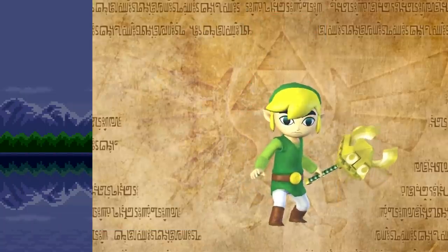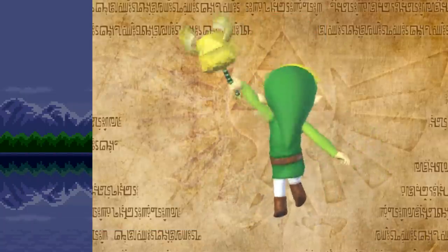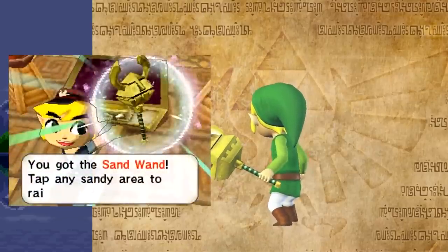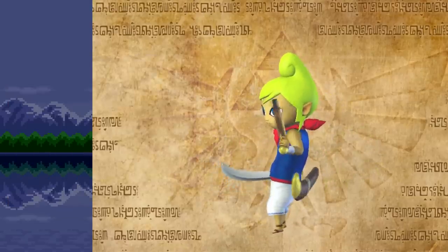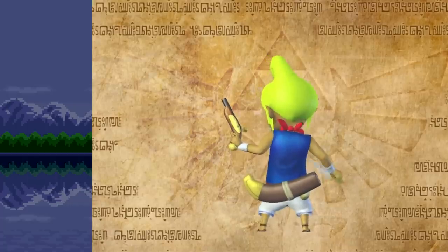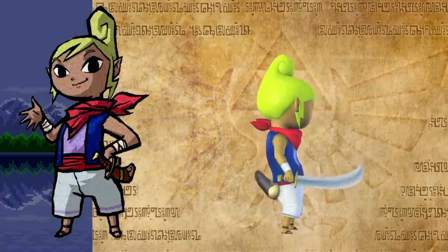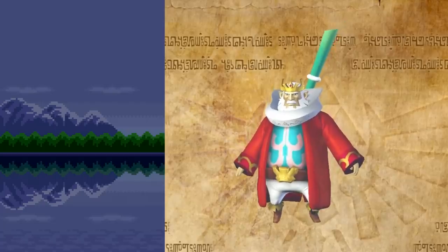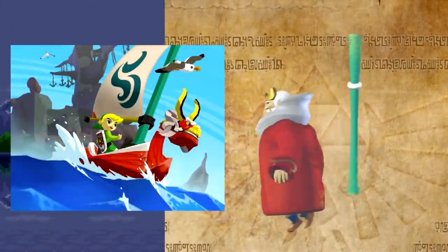Toon Link's level 1 Hero Sword is the exact same sword and shield that Link starts out with in Wind Waker, and the level 1 Sand Wand comes from the first time that item was found in a Zelda game, in this case being the Sand Rod from Spirit Tracks. Tetra's level 1 Pirate Cutlass is paired along with an original pistol, however the cutlass part does come from the sword that she's seen wielding in Wind Waker.